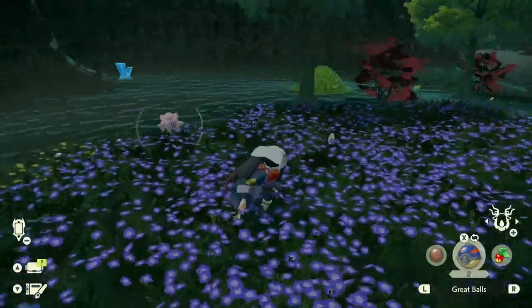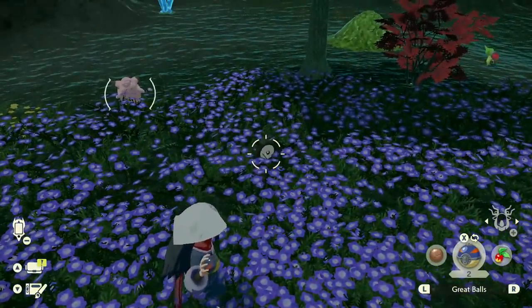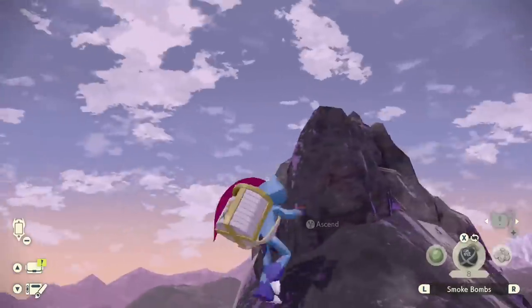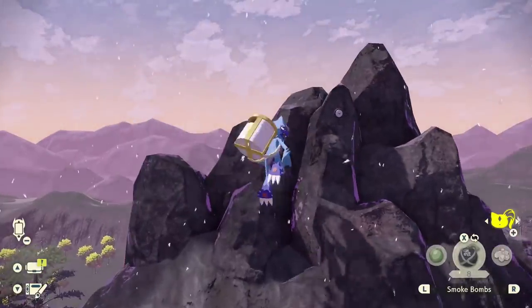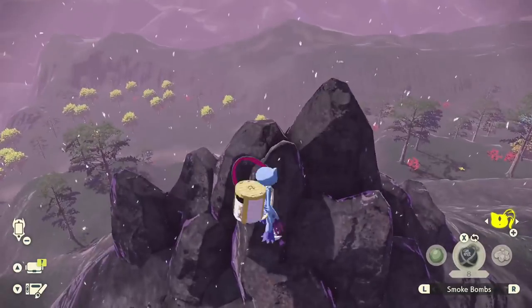Coronet Highlands time. Go to Fable Spring where all the Clefairies happen to hang out — there's one right in the flowers. Next up is the Ancient Quarry. If you go to the top where the Alpha Goodra is, you'll be able to find one on the rock formation — the only rock formation sticking out.